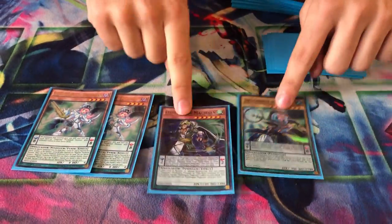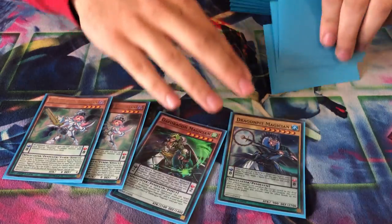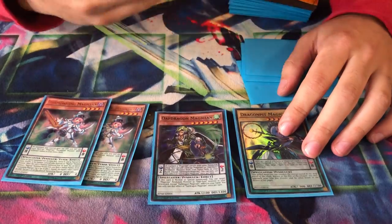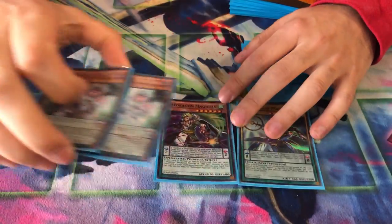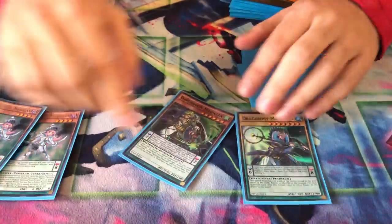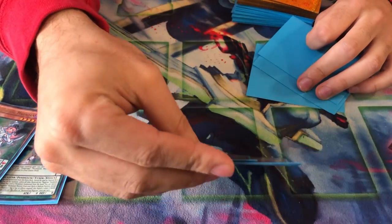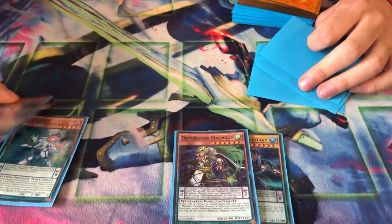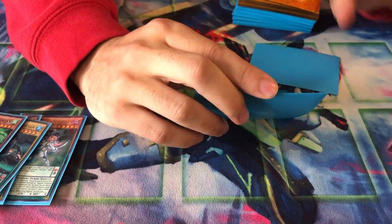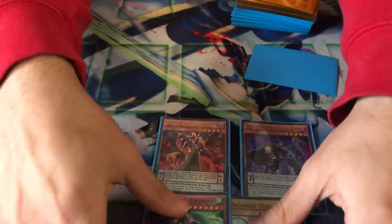Open Dragon Pit with Pendulum Call — those are the only cards you want to search. That's the only game plan: just search for these with Pen Call. There's no Dragon Caller in this deck to keep it noob-friendly. The most noob-friendly way: add a Harmonizing and then whatever scale you're missing. You want these to be the only magicians in your scale. If you run out of Pendulum Call targets, a lot of you don't know what to do when Harmonizing has no target.